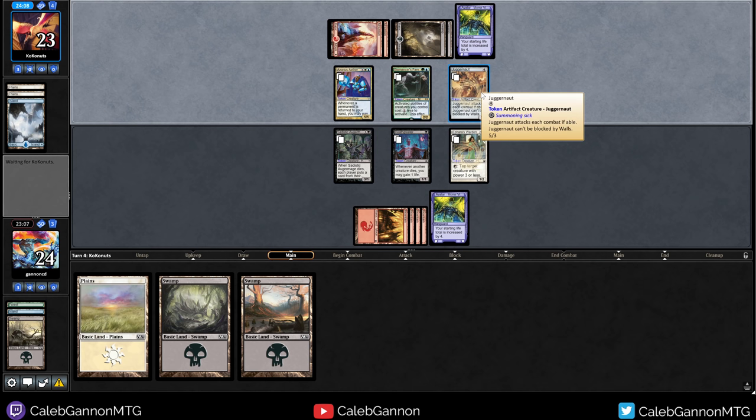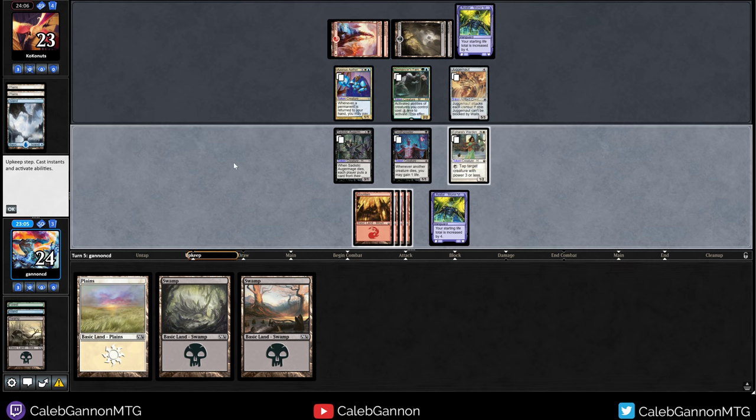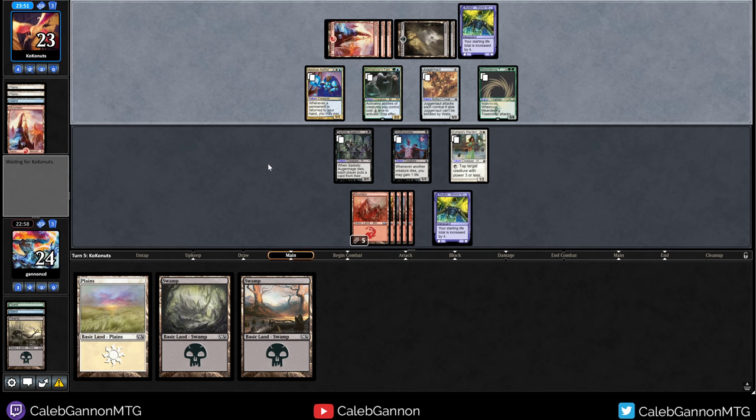Juggernaut attacks each combat if able and can't be blocked by walls. So I can actually force them to put a card on top if I want to. We're gonna go all mountains. Past turn. Hopefully they don't get anything too scary.